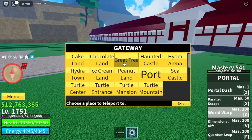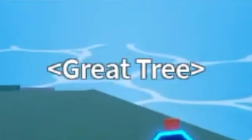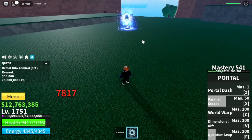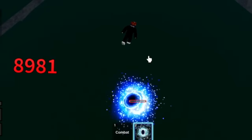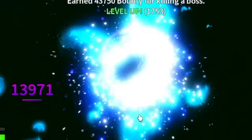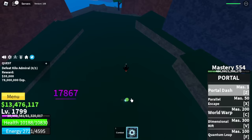Next up, the Great Tree. Our target is the boss, Milo Admiral only. This boss has no long-range attacks or aerial attacks, which means you can use your Quantum Leap. Jump high again, hold your Z skill, and that's it — very easy to defeat. Server hop until you reach level 1,800.